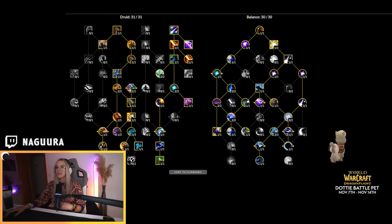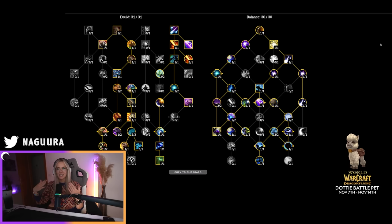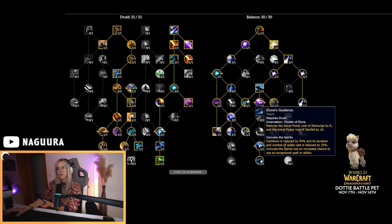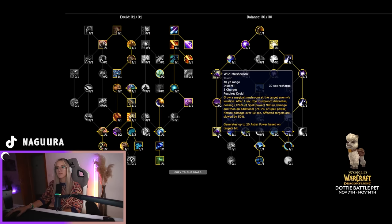For Mythic Plus, I have this build for you to try out. Keep in mind these builds are going to vary a lot depending on what you do, and there might be better builds we figure out later. Definitely keep an eye on other players' builds throughout the M+ season. The main difference here is that we don't play Denison or Friend of Fae anymore — we play Wild Mushroom now. We also play Elune's Guidance instead of Radiant Moonlight. The playstyle is still very similar, except we have that extra Mushroom talent.